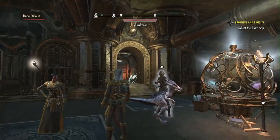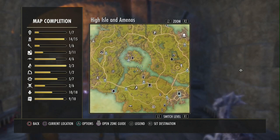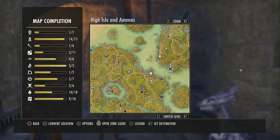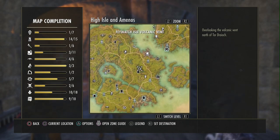I decked Isabel out as a healer with a restoration staff, because if she's running around, she can heal me. Here's where you find all the leads — this is High Isle, and there are all the vents. You see the vents? I'm going around to them. They look like little spirals.